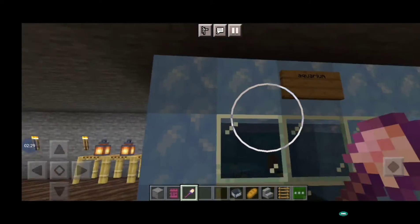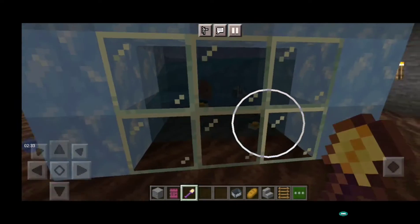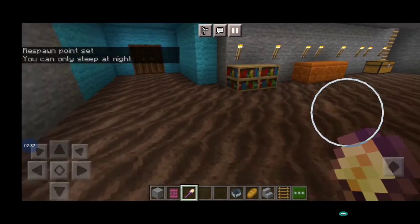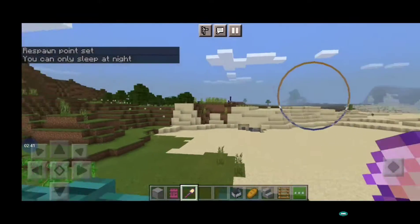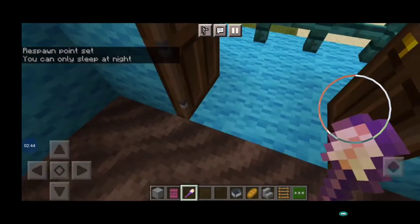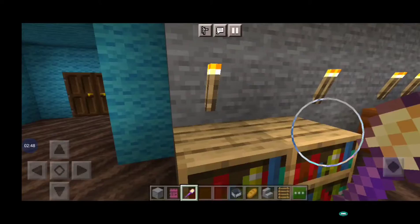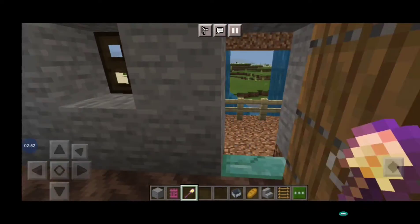Here is the aquarium, guys, as you can see. I have stored some fishes over here. Here are two beds, and here is the balcony where you can see the view. Here also is one more bookshelf and one more balcony.